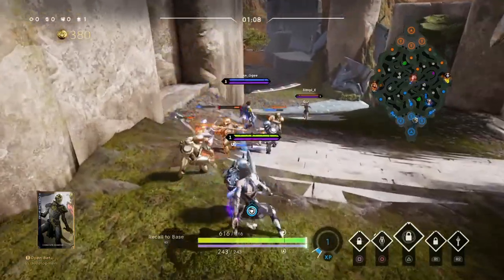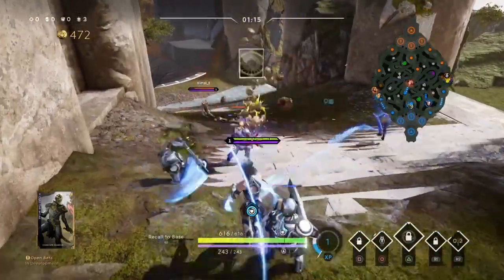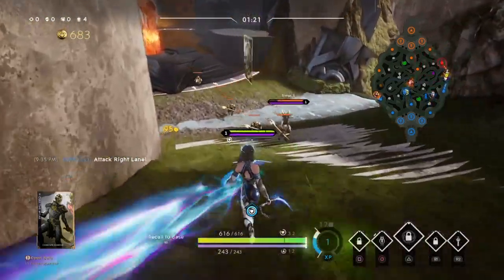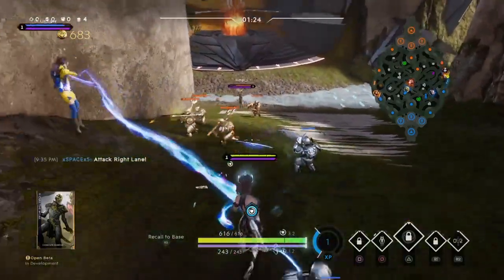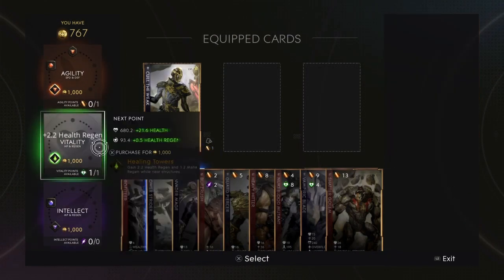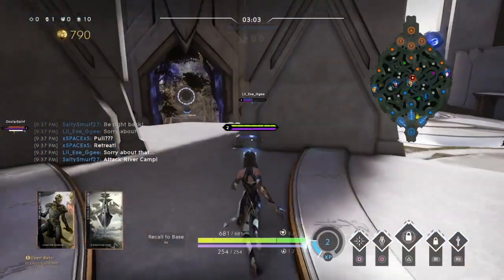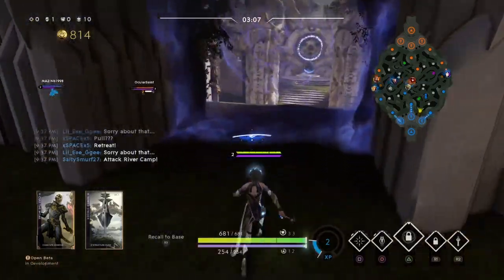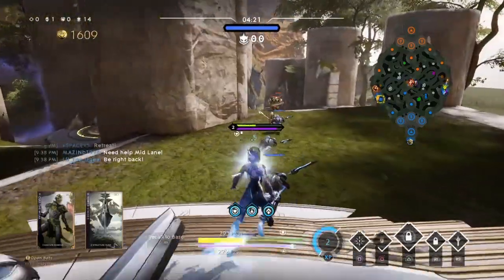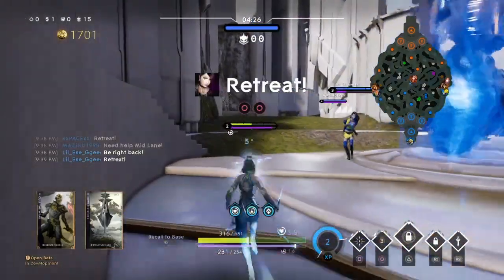Yesterday the servers were down till like six or seven, and oh my god I wanted to kill myself — the whole day I was just sitting in my room waiting. So that's why I'm kind of late uploading. The second card you want to put on — see that card I had — it's trash, that's why I took it out. You literally have to be inside the inhibitor for it to do anything, like the speed boost only activates inside the structure. Don't even think about putting that on.